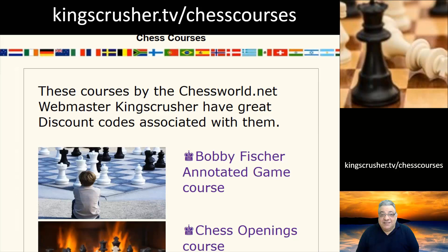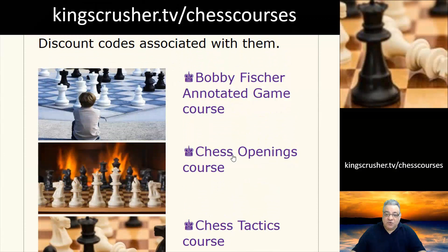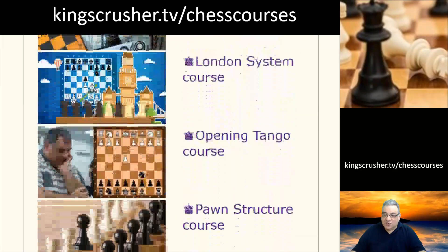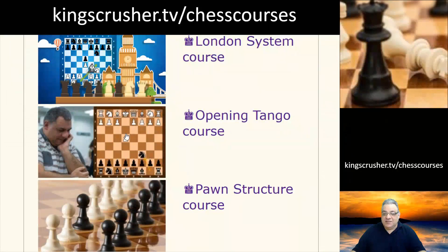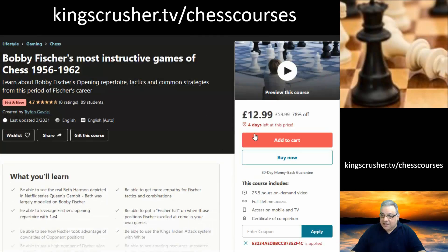I hope you enjoyed this chess video and I hope you do check me out on Udemy. I have a number of chess courses on Udemy — you can find them at King's Crusher TV slash chess courses, with relevant discount codes. Currently available courses include the Bobby Fischer Analytic Game Course, Chess Openings Course, Chess Tactics Course (a Udemy Best Seller), a Tactics Training Course, a London System Course, Opening Tango with Knight c6, an Against d4 Tango with Knight f6 and Knight c6, and a Pawn Structure Course. Click the links for huge discount codes — for example, 78% off.